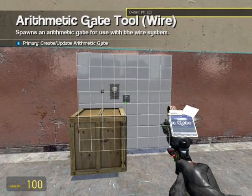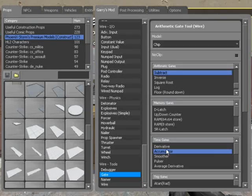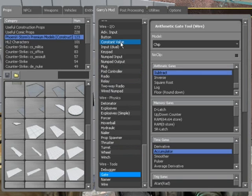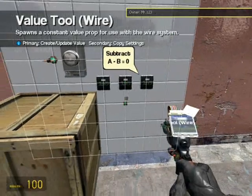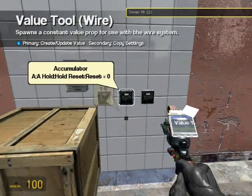We need a floor round down, a subtract, and an accumulator. Now what this will do is make a countdown function. We also need a constant value chip — we just need two values: the value 5 and the value 120. What it's going to do is have our accumulator start, subtract 5 by the accumulator, which will make the value go down as the accumulator goes up, creating our timer.